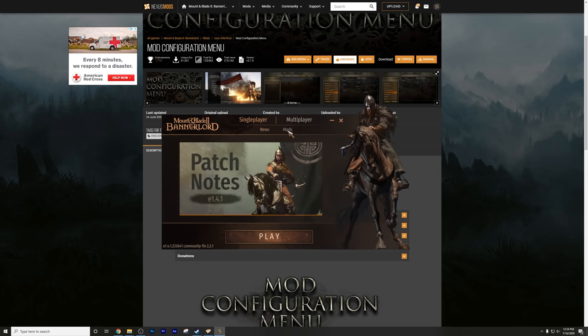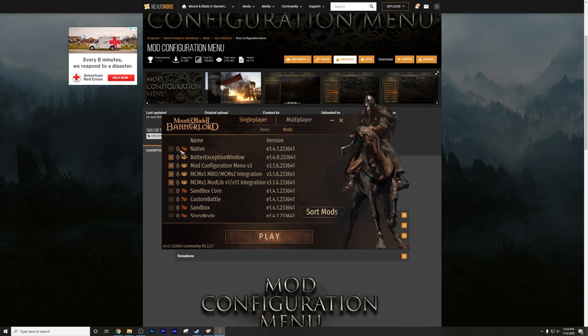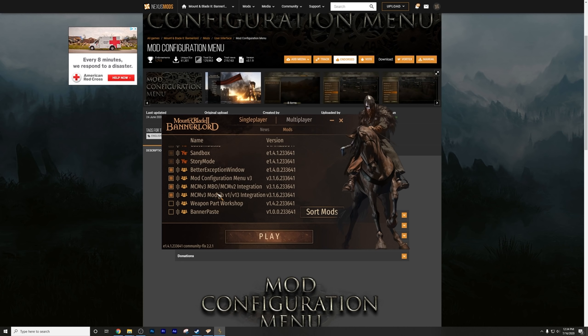Go to the Mods menu and make sure anything with the TW icon — the TaleWorlds mods — is dragged to the top, as those have to load first. Certain mods need to be loaded in certain orders, which will require some tweaking and reading comments. These mods I'm about to go through are ones I think are absolutely compulsory to increase your replayability and fun in Mount & Blade 2 Bannerlord, until they're covered in full patches from TaleWorlds. They're not in any order of importance.